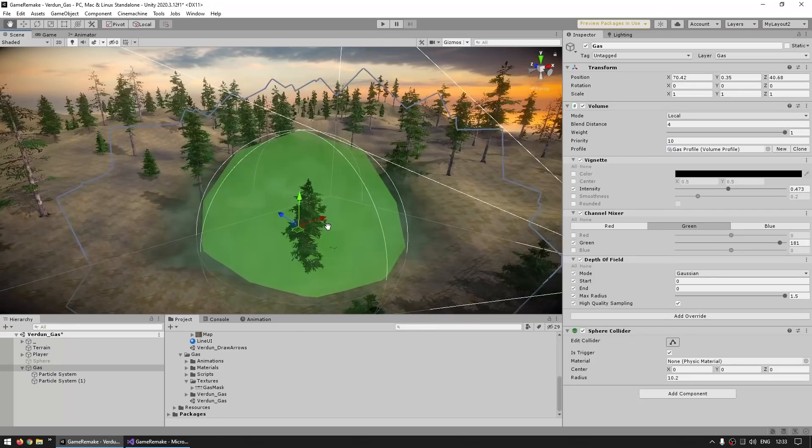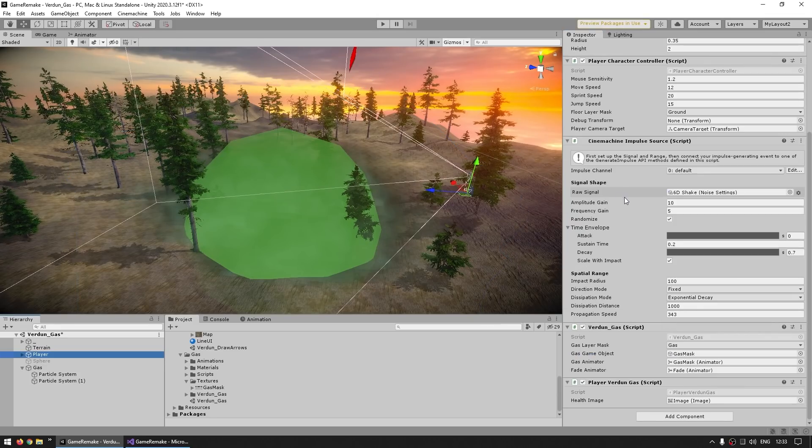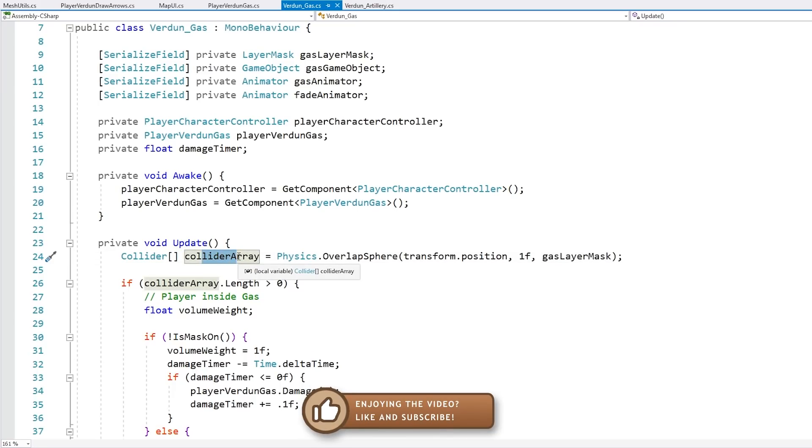For identifying if the player is inside the gas area, the gas has a simple sphere collider set to trigger so it doesn't act as a solid object, and it's placed on the gas layer. On the player I've got a simple script. On the update, all I'm doing is a physics overlap sphere — it locates all colliders within a certain range. I'm just using the transform position and a small range, so essentially it locates all colliders directly on top of the player. I'm using a simple layer mask to only identify the gas layers. If there's more than one collider found, then the player is inside a gas object.